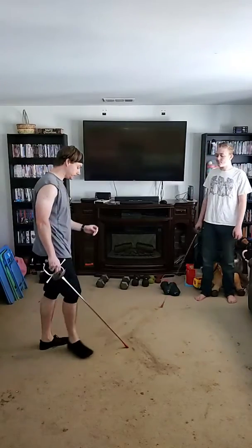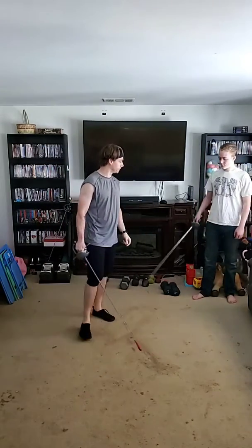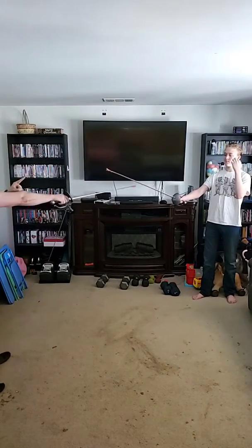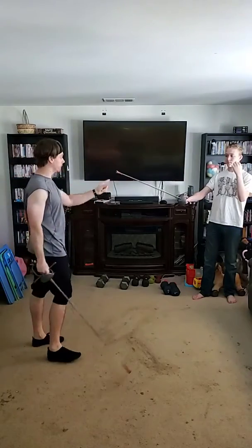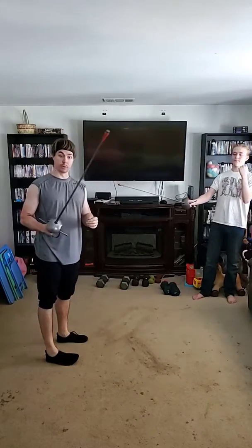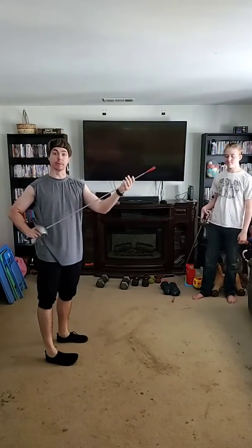I hope that clears up a bit of that concept. Remember, binding is getting that initial — he doesn't want me to push him away — using my leverage to win. For those of you that haven't seen this before, leverage is what wins with these. Don't use the flat — use the edge. And remember forte and feeble.